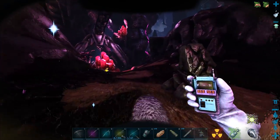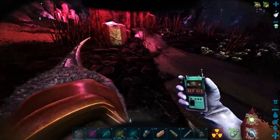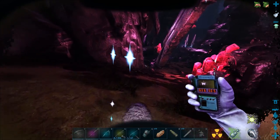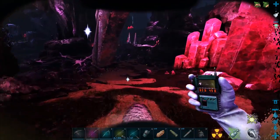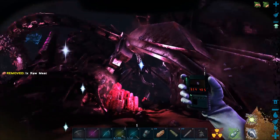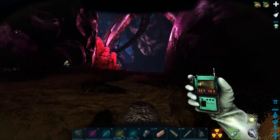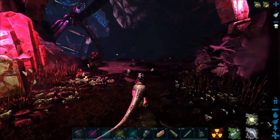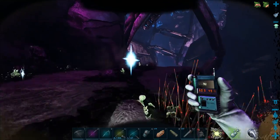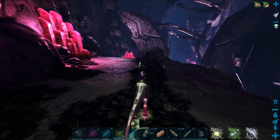I'd also recommend bringing two or three radiation suits. Also obviously bring a shoulder pet - I don't go anywhere on this map without one. From here we're going to walk around this way, pretty much following the spine - it honestly leads the full way down. In this area you need to be careful you're getting through quickly because reaper queens can be around here, but it's pretty easy to just get past them.